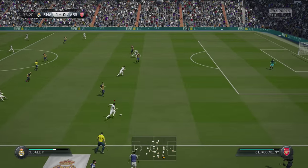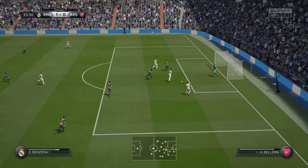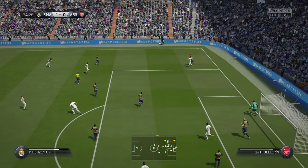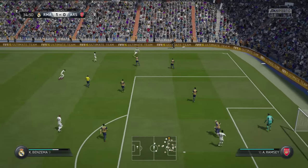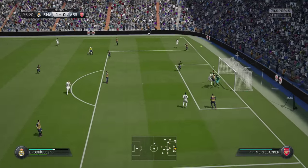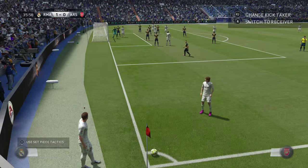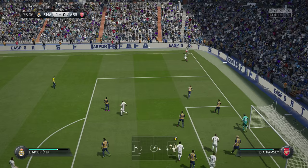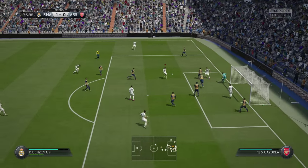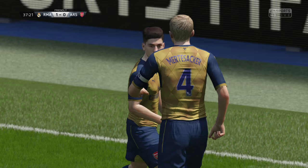Bale takes it up the wing, gets around his defender, all the way up, and passes it off — okay, that wasn't supposed to happen, I'm sorry this tutorial is messed up. Never mind, it's all good now, and we get another corner. You can pass it off to Modric, run it in like that, get the rebound, and you get another corner. Just follow along, it's very complicated.